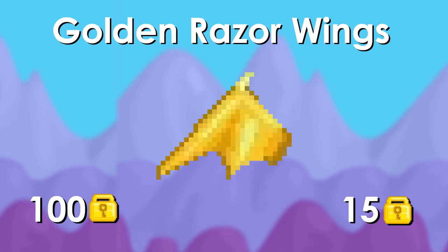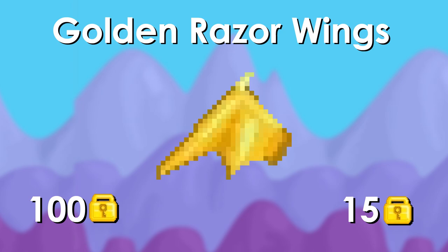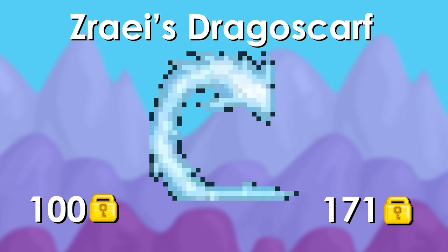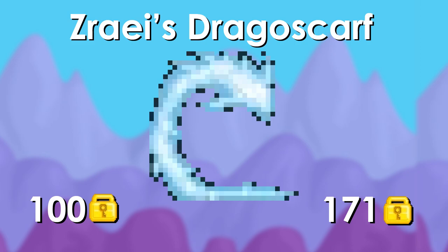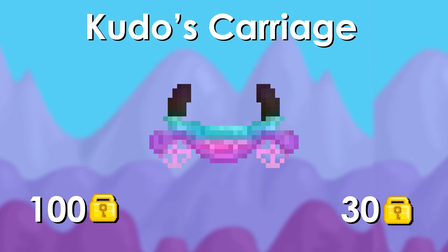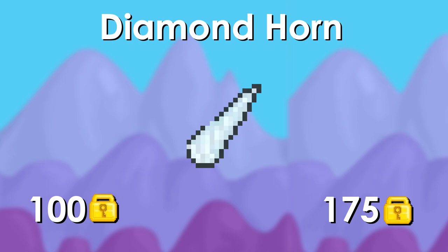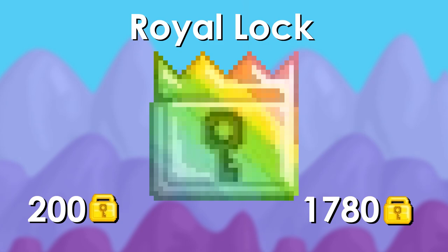Starting off, we have the Golden Razor Wings, the first item of the month. You could buy these for 100 warlocks and if you bought them you could sell them today for only 15 warlocks, so you would have lost a bunch of warlocks. The next item of the month is the Drago Scarf, and it's worth 171 warlocks today, so you would actually have profited 71 warlocks. Then the next one is Kudos Carriage and it's worth 30 warlocks today, so you would have lost 70 warlocks. The next one is Diamond Horn, and this one is worth 175 warlocks today, so you would have profited 75 warlocks.